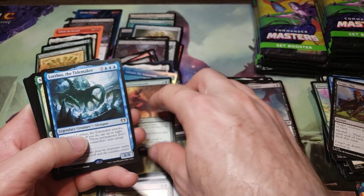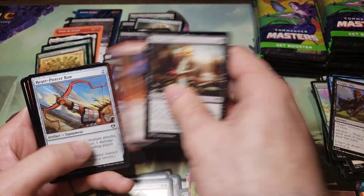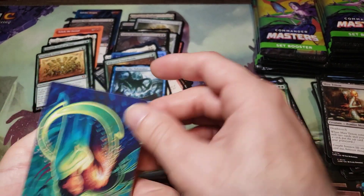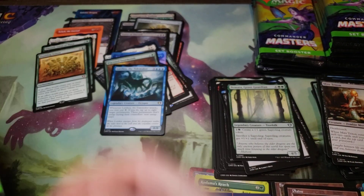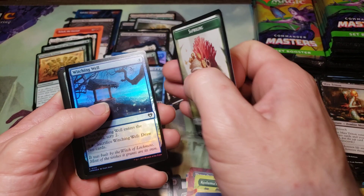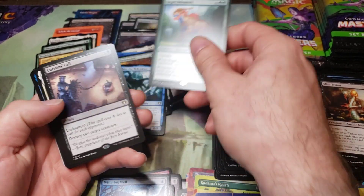And Wereward Sawtooth, Lorthal Titan — whatever. Uncommons, commons. Reliquary Tower — that's a nice full-art planeswalker. And Azusa Lost But Seeking, I'm assuming. What is that? Obscuring Haze — never mind. Witching Well, Regal Behemoth.